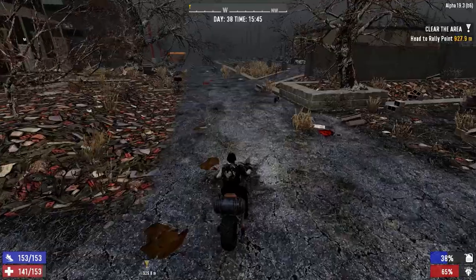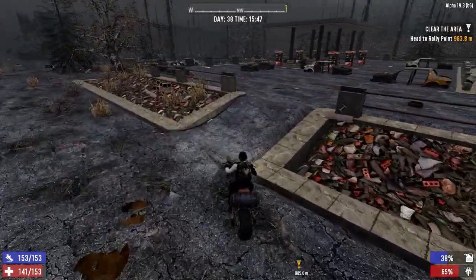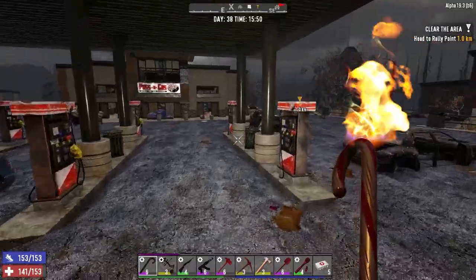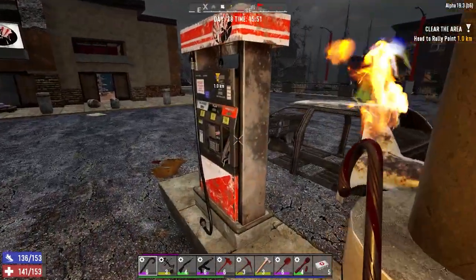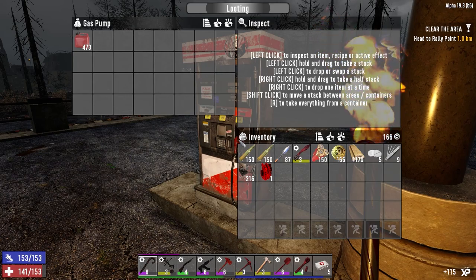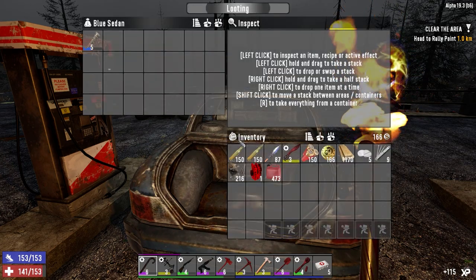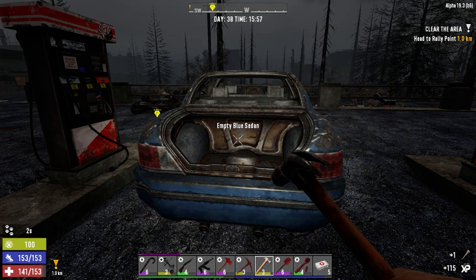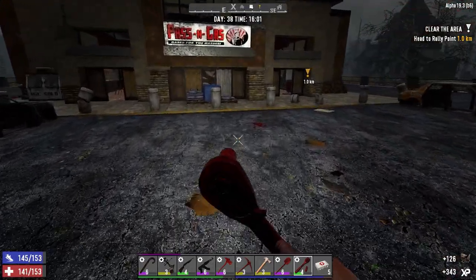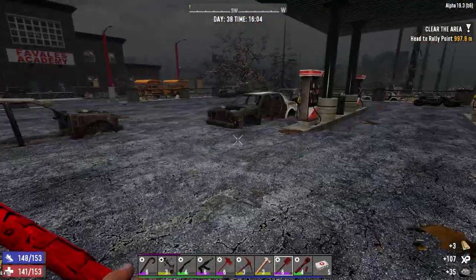Did we check the gas station here? Can't remember if we did for gas. Nothing. Got a chance here — nice, excellent. Might as well loot some of these cars too while we're here, we might get lucky. Ooh, level 5 wrench! Let's just wrench this apart — hopefully we get some more gas. Nope. I think we're gonna have to put a lot of points into salvage operations — that's just what we have to do. Take the cobble because we're gonna need it when we get up north. Alright, let's get out of here.